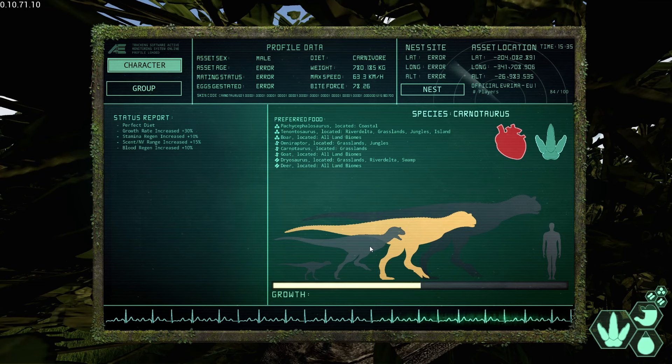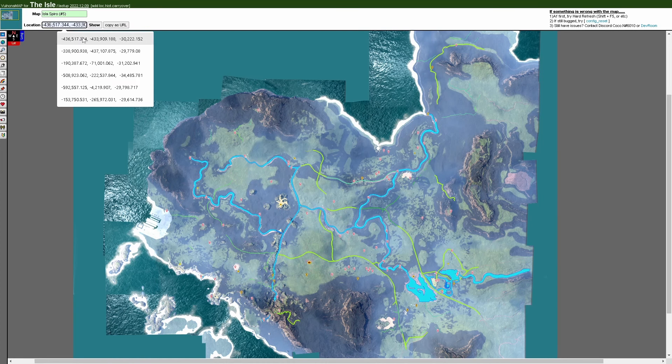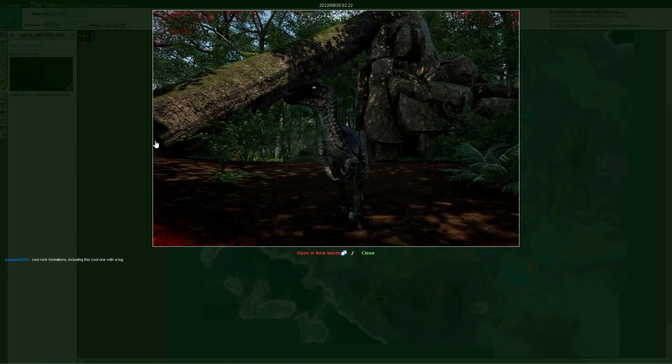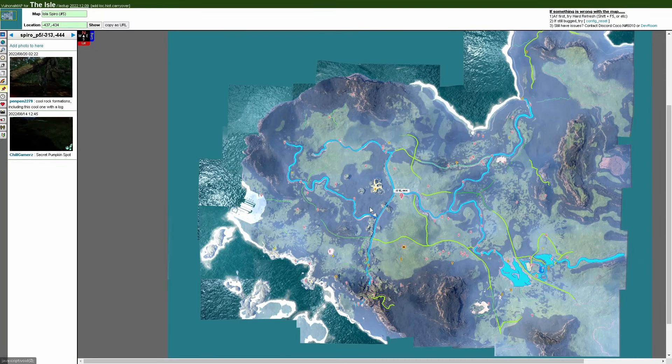Your weight is actually your health, and your bite force is your damage. You will also notice coordinates in the top right — click on your location to copy it to your clipboard. Then come over to this website, which I'll put in the description, paste your coordinates into the box in the top left using Ctrl+V, and hit show. You can see your current location on the map and track which direction you're going using the in-game compass. This website also shows locations posted by other players — a great way to find monuments, food, and drinking spots.